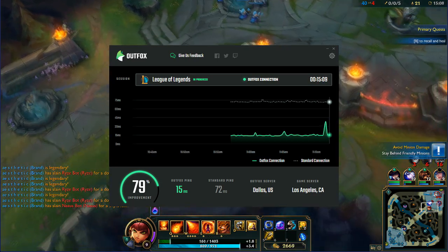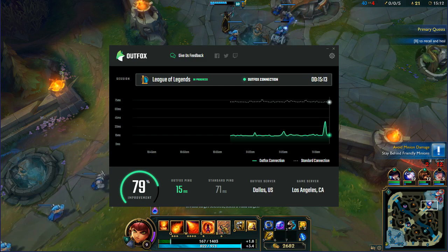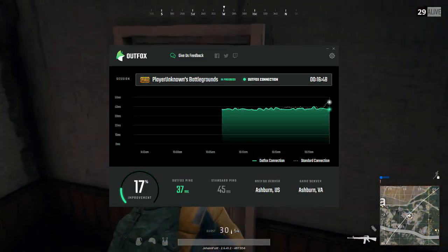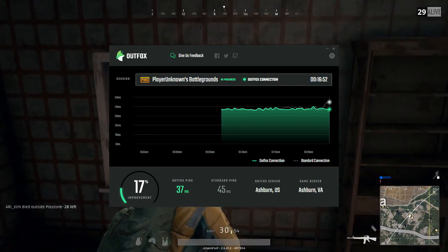It maneuvers past network congestion by sending your traffic through a fast global network on the best route to the game server. With support for the top multiplayer games and servers all over the world, Outfox gives gamers the tools they need to optimize performance.